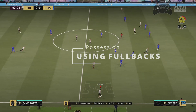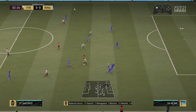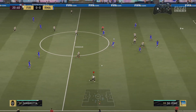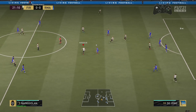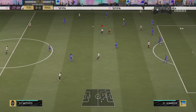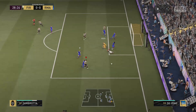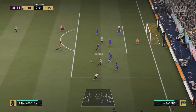Now it's time for some examples of how to use your fullbacks while having possession and in build-up. As you can see here, we use Zombrota to go wide. Search for the narrow triangles and go up. Same goes for the other side — open up, press the LB button, Zombrota comes up. We go back to the middle and keep recycling the ball using the other fullback on the other side. You build up to the center, use your fullbacks to overlap, get the fullbacks back into the center, and go back.